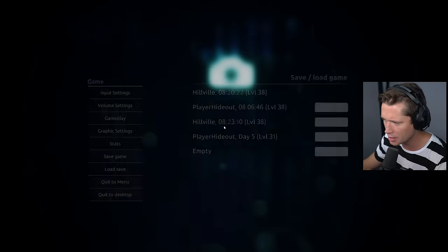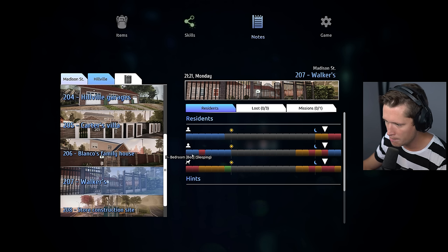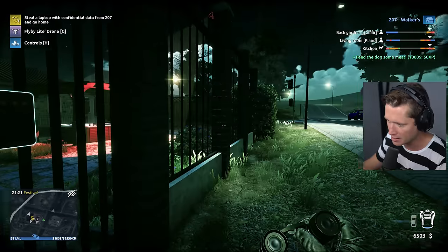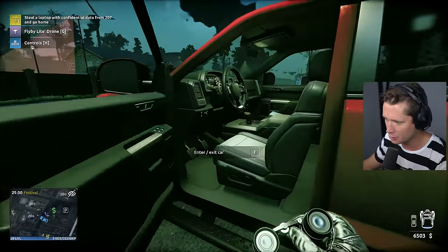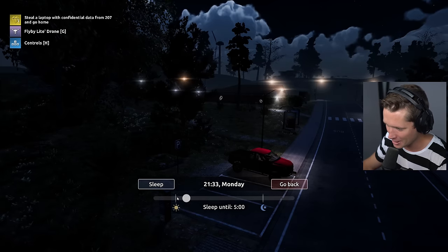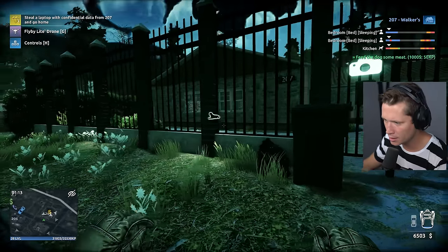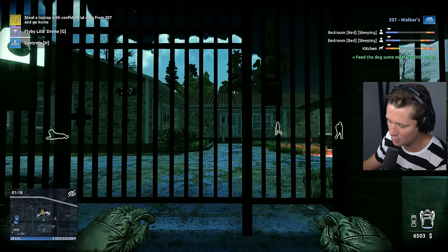We have the hacking PDA and can get through the front gate. That's our mailbox - let's check the notes. They're both going to be in bed at midnight, but the dog will be up in the kitchen, then the back garden, then the front garden, while they're still sleeping. Thinking we come in at 1 AM, sneak through the front door using the hacking PDA, and when the dog goes out back we'll have free reign throughout the house. We are a high tech thief now.